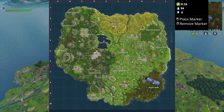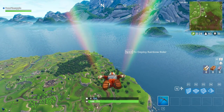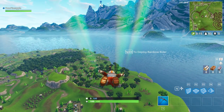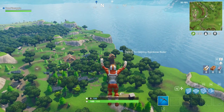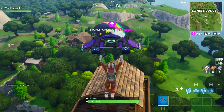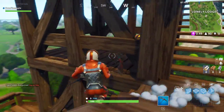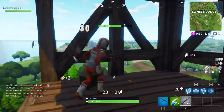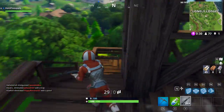Lonely Lodge is actually pretty cool so I'm gonna go there. I'm not sure if I'm gonna land on the watchtower — yeah I'm gonna land on the watchtower so I don't have to walk all the way up again. I also want a launchpad. The past squad games I've won it's all because of the launchpads. Hopefully this punk doesn't land on my tower. Yeah that's right, go away man — this is my tower. Apparently it's also this guy's tower.